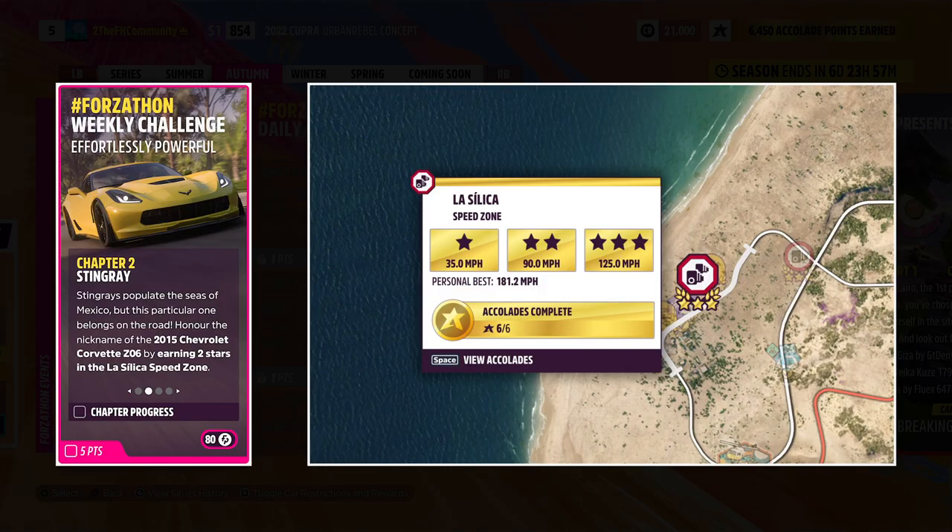For the second challenge, you earn two stars at the Lust Silica Speed Zone. This is located on the top left of the map, and I would personally upgrade the vehicle a little bit to make it easier. It is possible in a stock Corvette, but that's completely up to you.